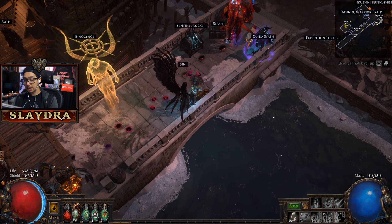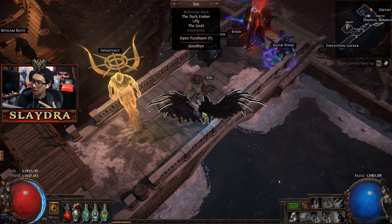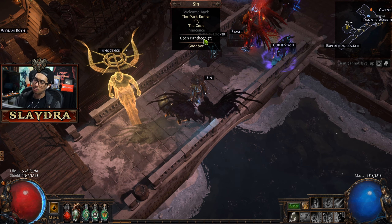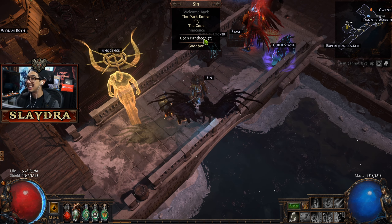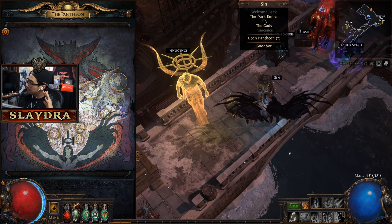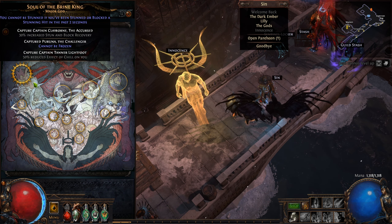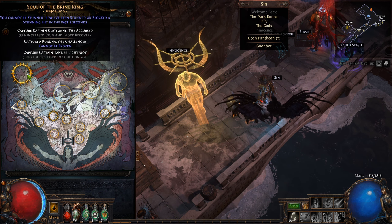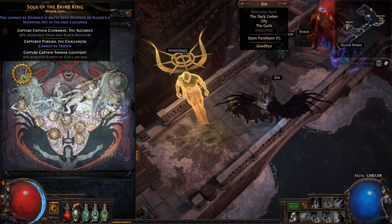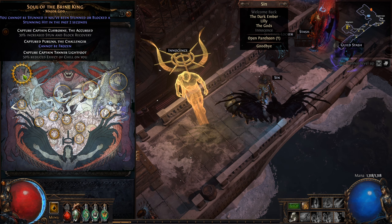Now for a new gameplay mechanic: the Pantheon. You can go to Act 10 to talk to Sin, or open the Pantheon menu. You unlock powers through the campaign. You pick one major god and one minor god power. The one I recommend most people get is Soul of Arakaali. The blue text shows what's already unlocked; white text shows what still needs to be captured.